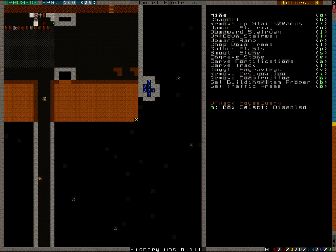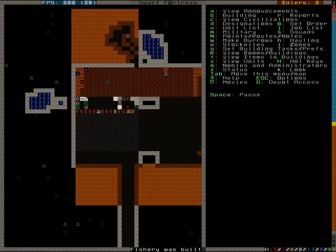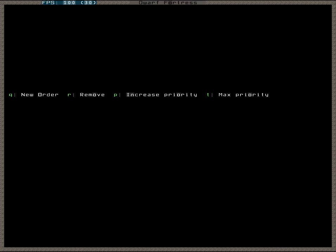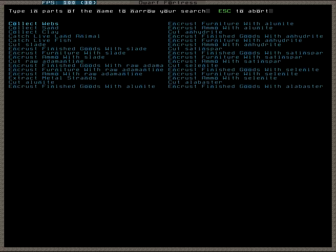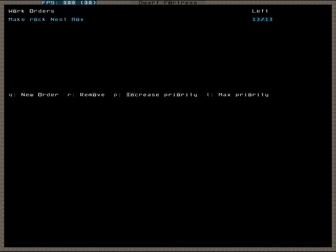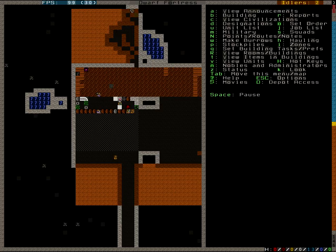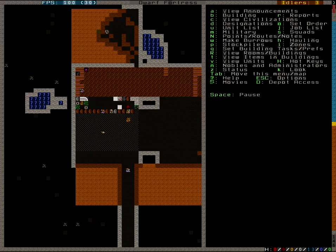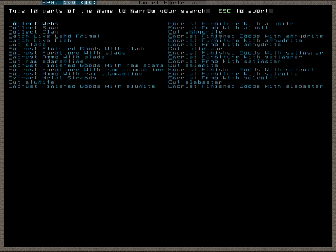Now we'll get to dig some more. This has thirteen spaces, which means I need thirteen rock nest boxes. I hate those monkeys, and I also need another rock door.